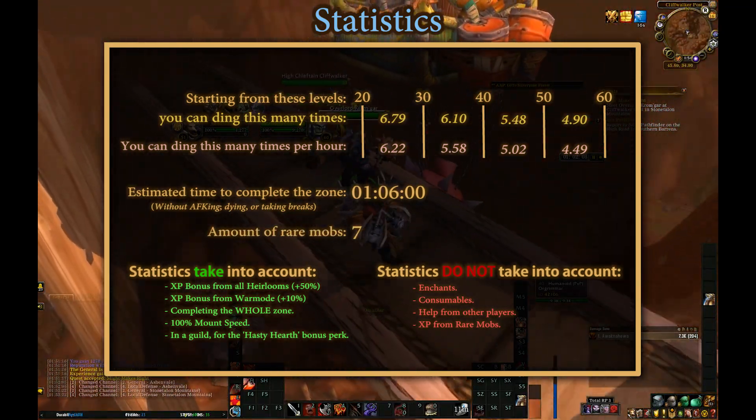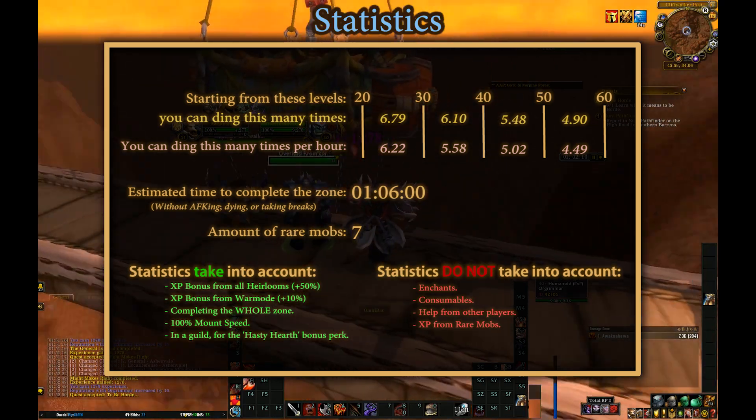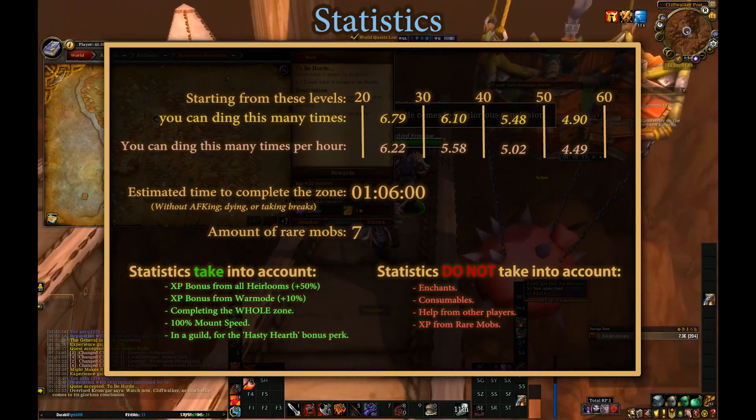As a reminder, your best chance is finding 7 rare mobs in the zone maximum, if you're sticking close to where the quests tell you to go.